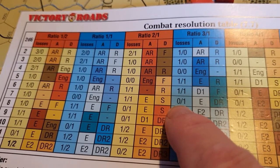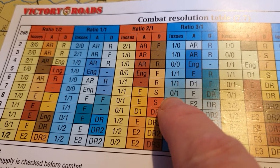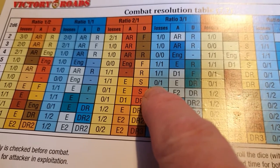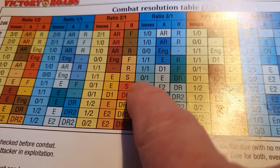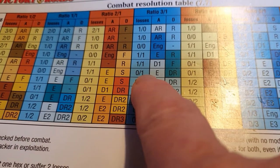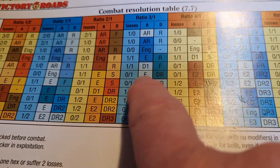The first column is the attrition loss, and that's the number of step losses which are inflicted. The number to the left of the forward slash is the attacker, and the number to the right is the defender. So in this case the defender would take one step loss.